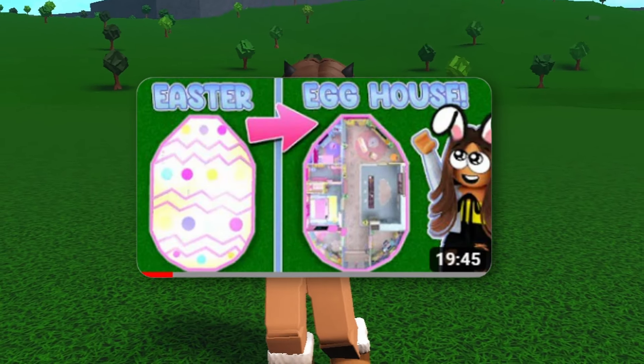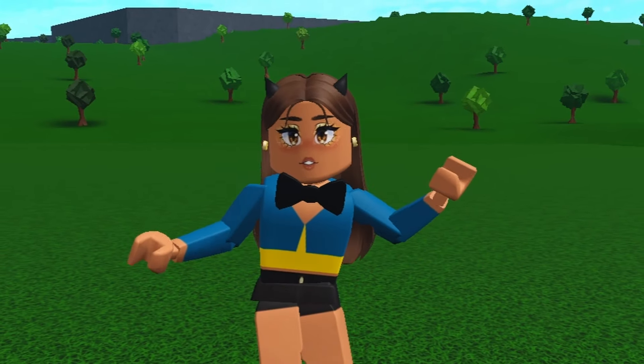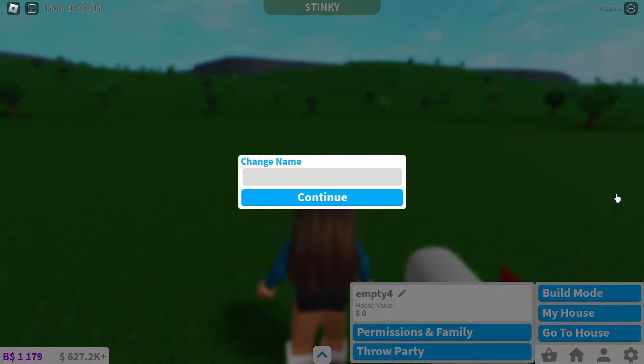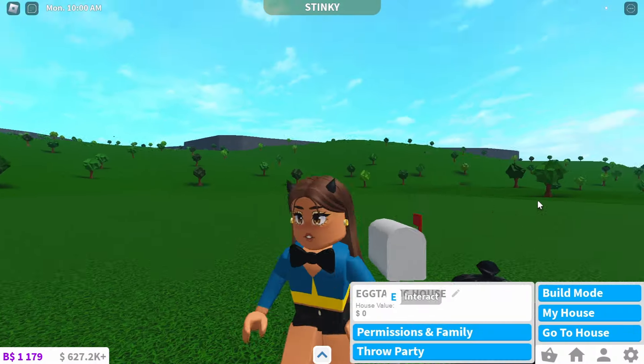About a year ago, I built an Easter egg shaped house in Bloxburg. A year later, here we are about to build a bunny shaped house. Credits to Insomnia and Alaska Valley for doing this as well. Now this isn't an egg house, but an egg-tastic house — because you know, bunnies, they like eggs.